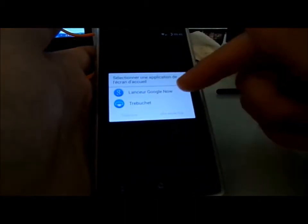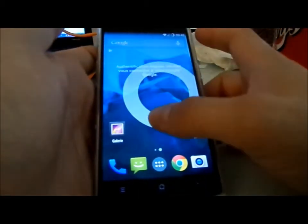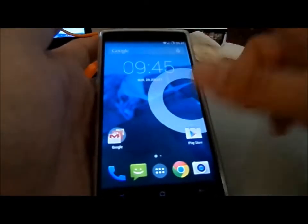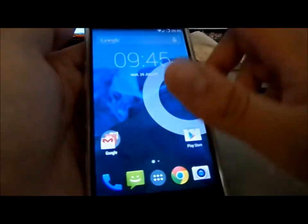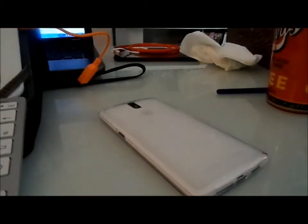You can choose between Google Now Launcher and Trebuchet. It's pretty close to 100% stock. Double tap on lock screen, double tap on closing — yeah, love that. See you for the second part of the video to share my opinion about this ROM. See ya, guys.